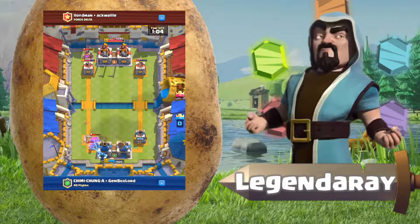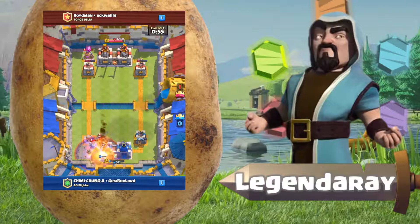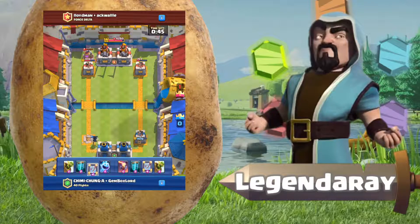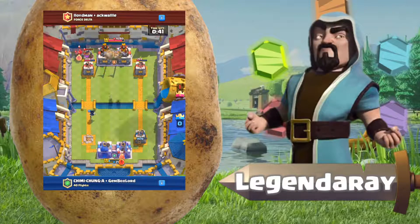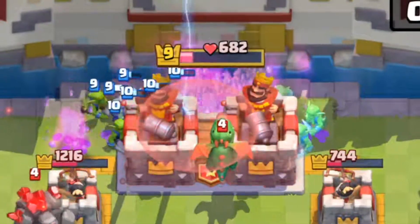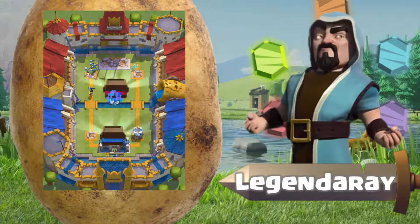I take care of the golem — it gets really really close to taking my tower. Then a graveyard goes down. We're just panicking, putting everything down. My tower is at 318 health, he can finish me off really quickly. But the goblin barrel, mirror, and clone go down — four goblin barrels — my king's tower is at 62 health, and the mirror goblin barrels take out his king's tower for the win!